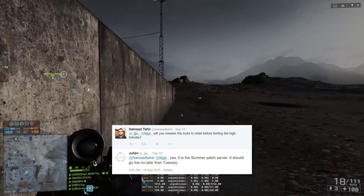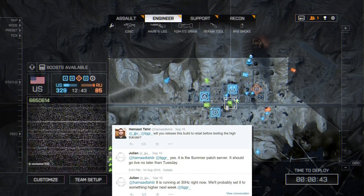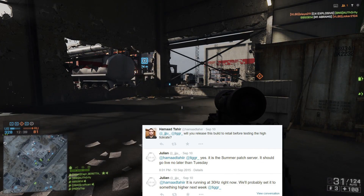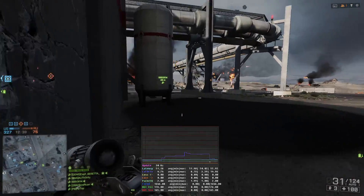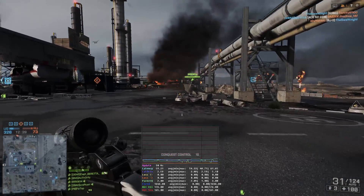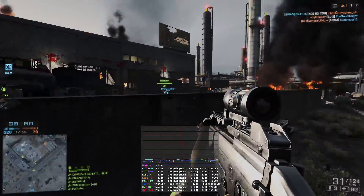What we can also expect to see next week is that DICE LA will use the same server to begin the retail testing of tick rates higher than 30Hz. The results of these tests will then possibly lead to further changes to the high tick rate support in the fall patch, and help the game server providers get a better understanding of what their currently used server hardware is able to provide, and how they can offer higher tick rates to the admins on PC.